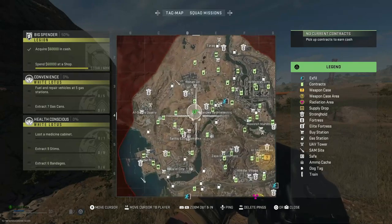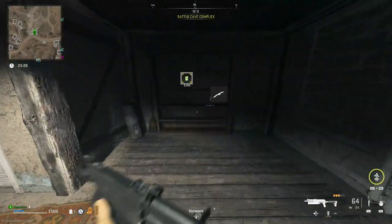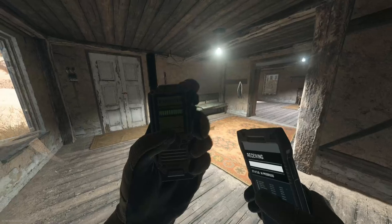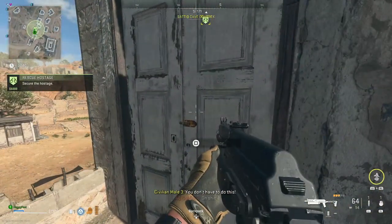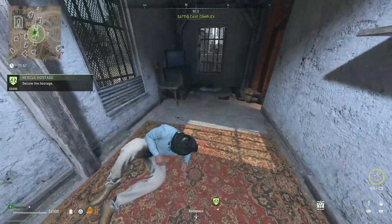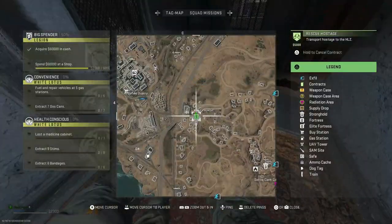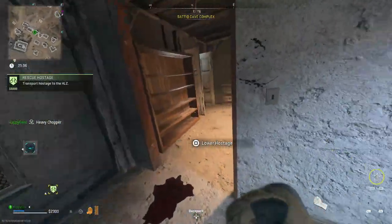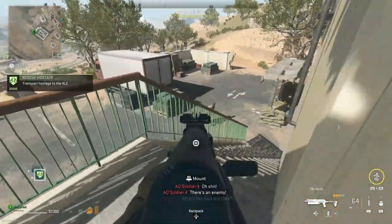Pull up your TAC map and find one of these contracts with the handcuffs symbol — this is a hostage contract. Head there and pick up the phone; it's going to reveal the location of a hostage nearby. The hostage building is usually crawling with heavily armored enemy AI, and as soon as you make it into the vicinity of the hostage, a timer is going to begin. So take out the AI as fast as possible, then find the hostage and disarm the bomb. Once you do so, an extract is called in that you're going to need to take them to. You'll have to throw the hostage up on your shoulder, which will allow you to use your sidearm. If you don't have one, you won't be able to attack while they're on your back. To place them down, you have to look at the ground and hold the action button. It sounds dumb that I have to say that, but I couldn't figure it out on my first try and it got me killed.